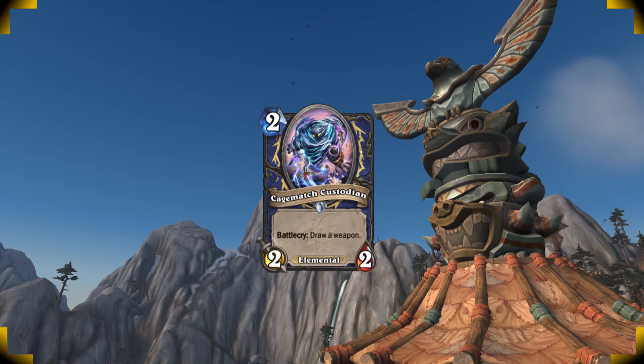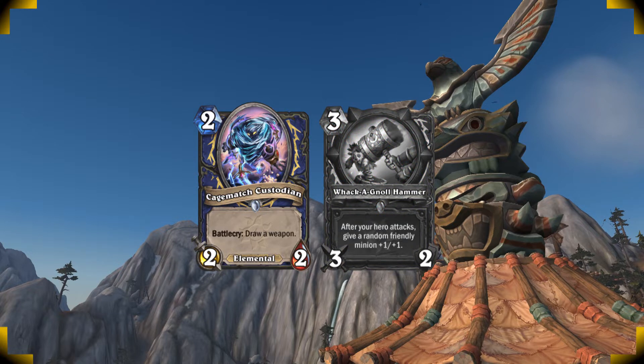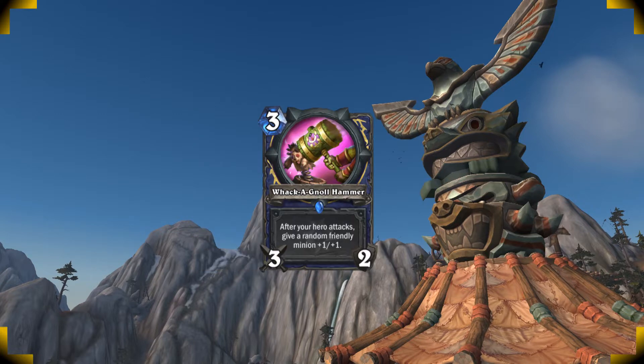Prioritize playing your Cage Match Custodian early. It's gonna keep your elemental chain up, and you get to draw your weapon. Drawing the weapon alone is one of the worst draws you can get, so make sure to get the Cage Match Custodian out as quickly as possible. Your Whackanol hammer is great — every time you hit with it, you'll buff 1 minion on the board with +1/+1. Make sure to hit an active minion each turn so you can use it to push some extra damage.